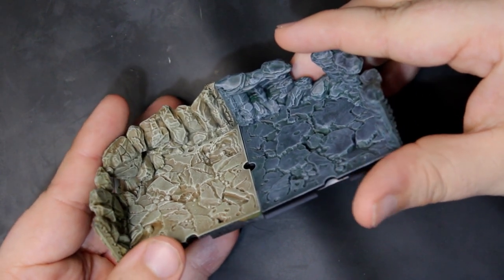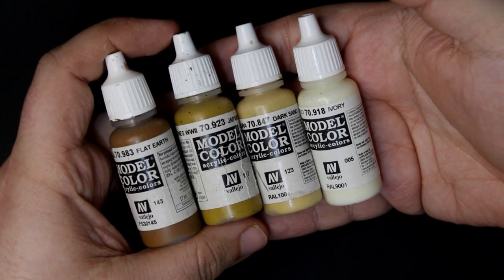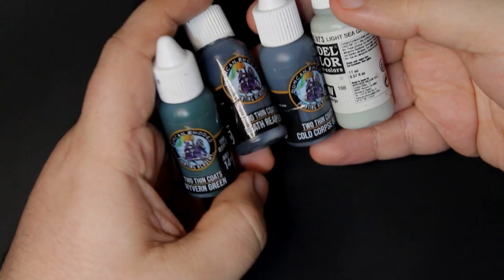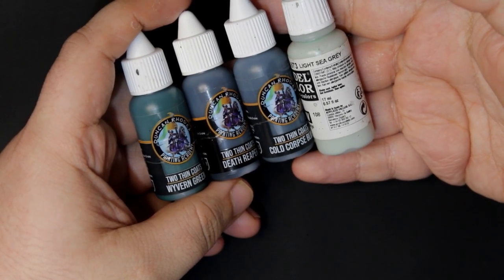All of these were primed black and given a base color. For example, here this was Flat Earth, and then three dry brushes of Japanese Camo, Dark Sand, and Ivory. We tried to keep this to a very basic level for new painters and tried to keep them to one brand of paint. For the gray, we used a base color of Hydra Green, went in with a heavy dry brush of Death Reaper, and progressively lighter with Cold Corpse Blue and Light Sea Gray.